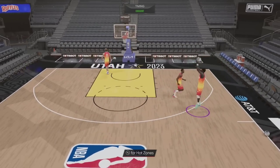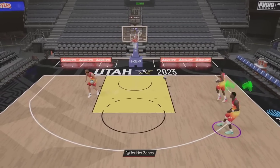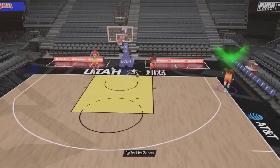I find Kobe upper the hardest to time, like of all of them. Because with Kobe's upper, it's like he brings both arms forward at the same time and brings the arms back — it's harder to look at. I find it really hard to look at the wrist for it. He does also have the normal leaner, so he can hit those shots.